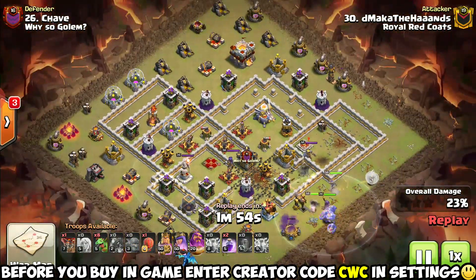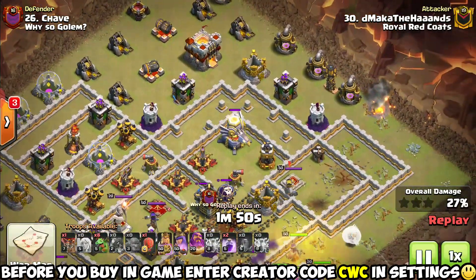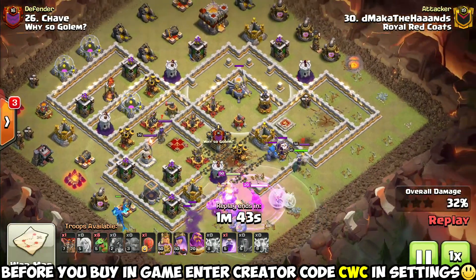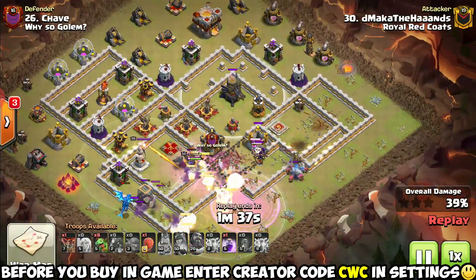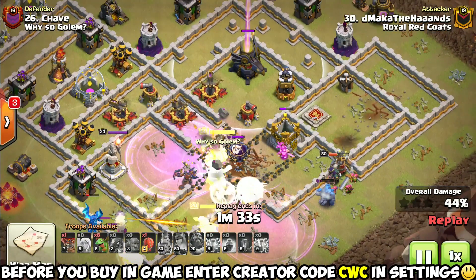Look at this side up here - we got no air defenses up here and we got the eagle artillery, so you can get some really good value up there with that stone slammer. With no air defenses to slow it down and get it popped, it's going to be able to go and go and go, and hopefully with the right pathing even go in there to get the eagle artillery, as long as his bowlers don't get it first.